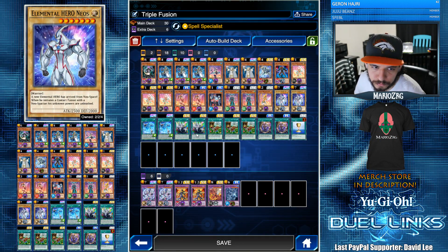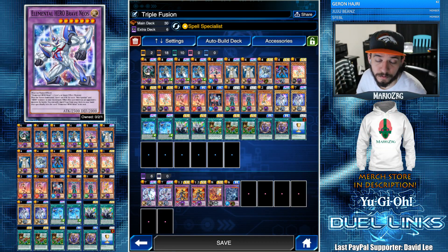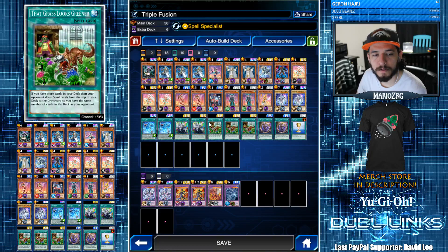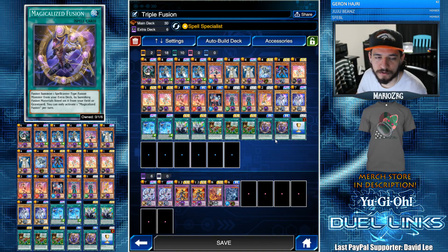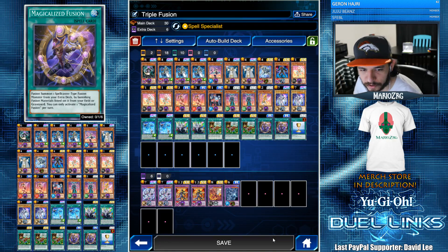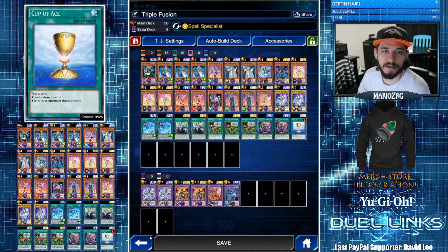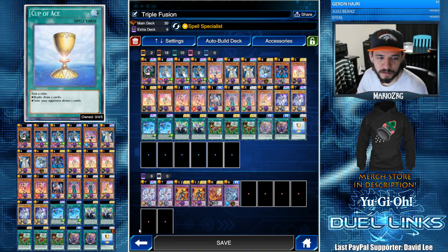Two Neo's Fusion for the Brave Neos Fusion. We're running spells specifically so we need five spells with different names. We have Grass, which is the card we want to start with so we can mill the deck, the three fusions, and since this is already a YOLO kind of deck, we threw in a couple of Cup of Ace. If it works out it works out; if it doesn't, it doesn't.